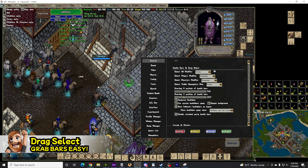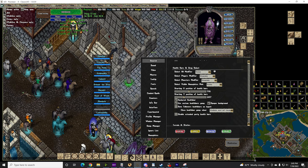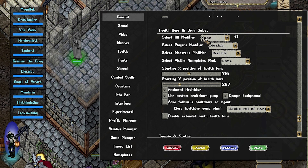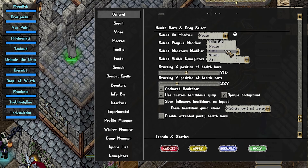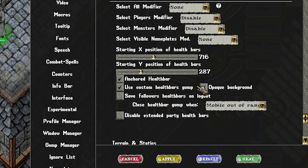Drag Select is a simple way to grab creatures that are moving, or multiple people and/or creatures. In General, under Health Bars and Drag Select, then under Select All, Modifier, Select None — this will enable Drag Select to open all of the Health Bars. All you have to do is left-click and drag, or have the modifier be whatever you'd like. You can also have it only select players, or monsters, etc. Just below that, you can set where you'd like your health bars to populate. I like mine somewhere in the middle of the screen — I do 716 for X and 287 for Y.